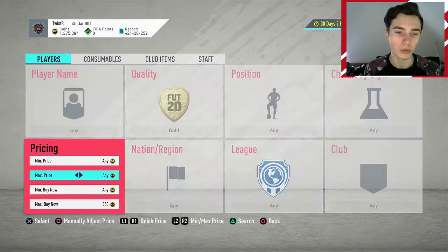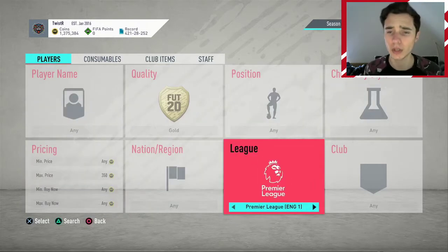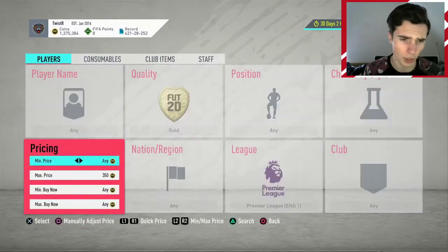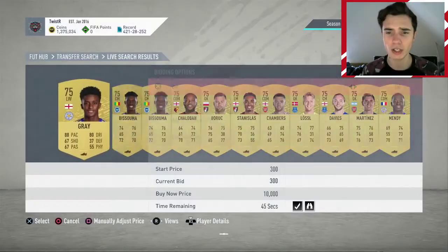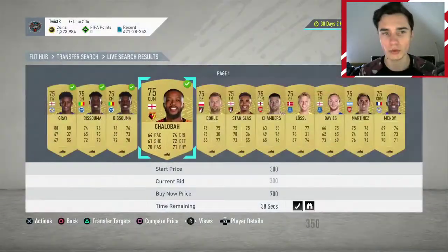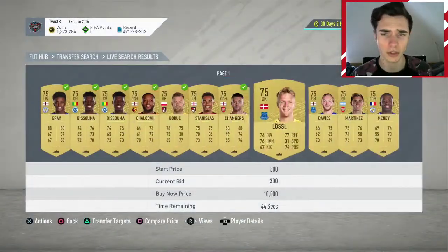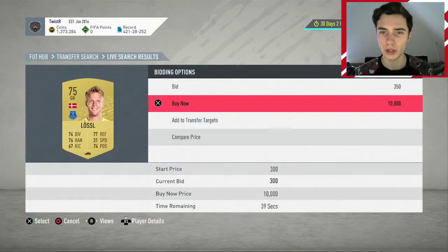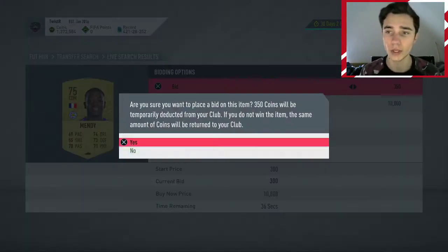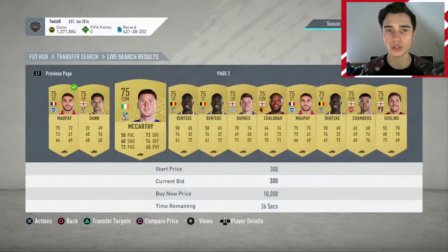The first method is the 350 bid method, and I only do this with major leagues. We're actually going to set this to 300 for the Premier League because the Prem is always a bit harder — the most you want to be bidding is 350. We just bid on a bunch of them and sell them on for whatever they go for. Every Premier League player will eventually sell for 400 coins guaranteed, even at the end of the hour, and sometimes you get lucky with a player worth 500-700 coins.